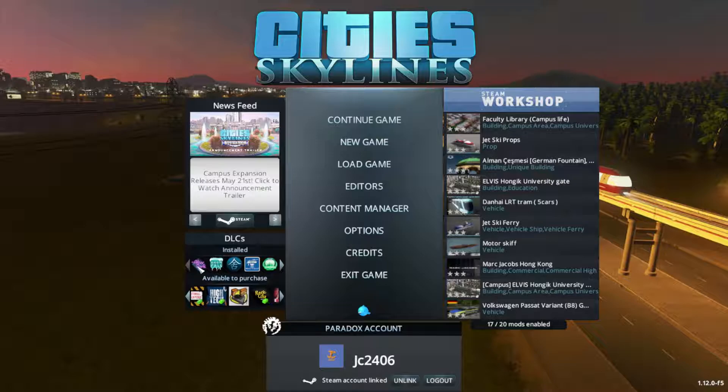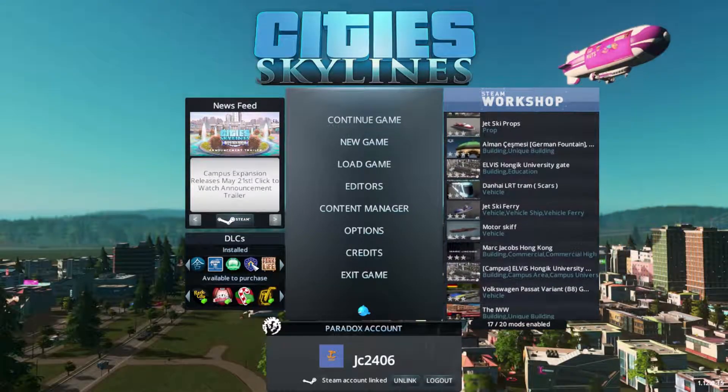Just for general information, here we are - these are all the DLCs I have. It's basically all of them, bar some of the freebies, because I just didn't want them. I got the European Suburbia because that's a look I want to go with this series. I do not have Disasters, neither do I have Campus, because it's just released.